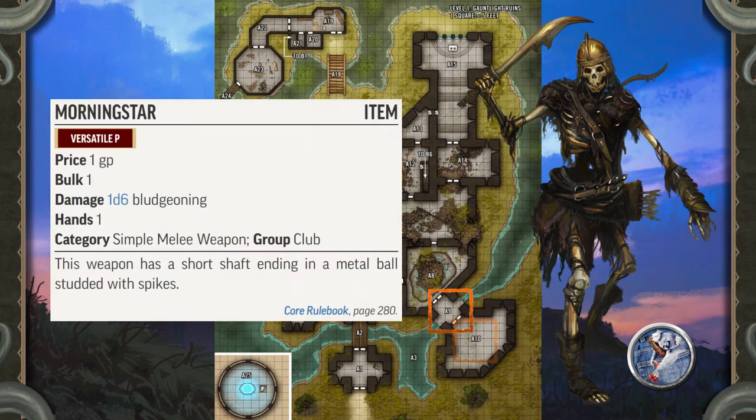Treasure: The Mitflits found the morning star and are delighted with how well it keeps the skeleton propped up. They don't know it's a +1 morning star.